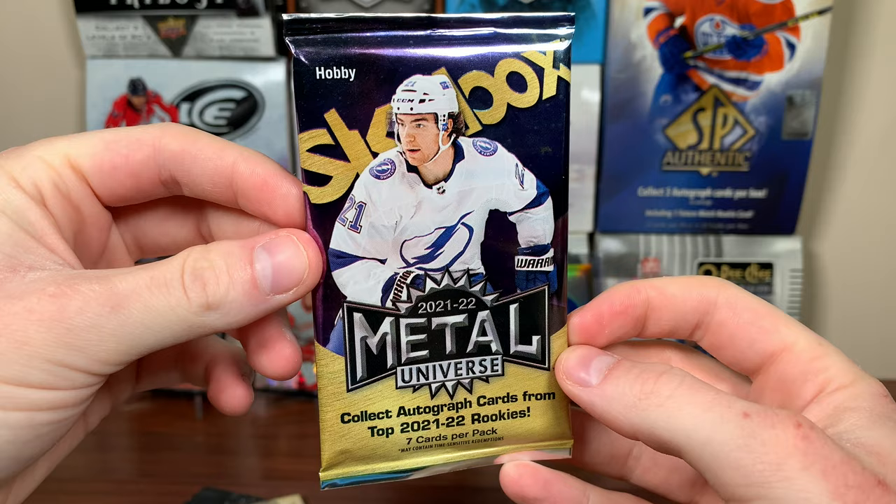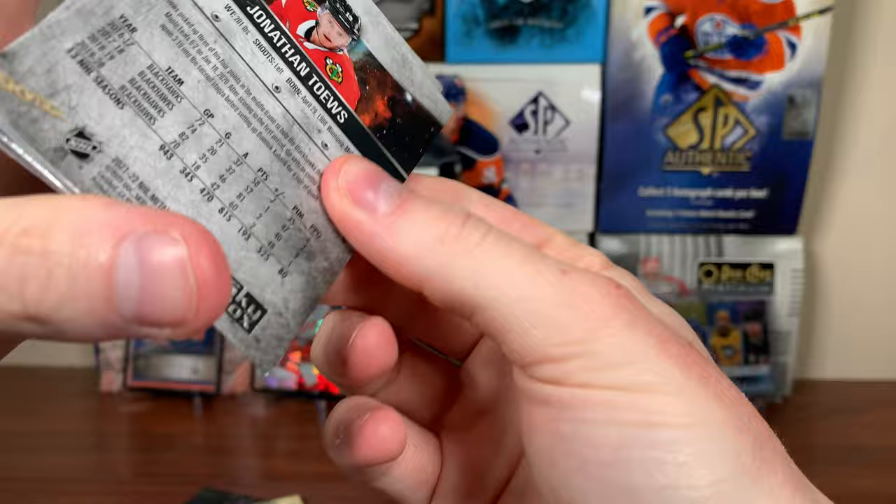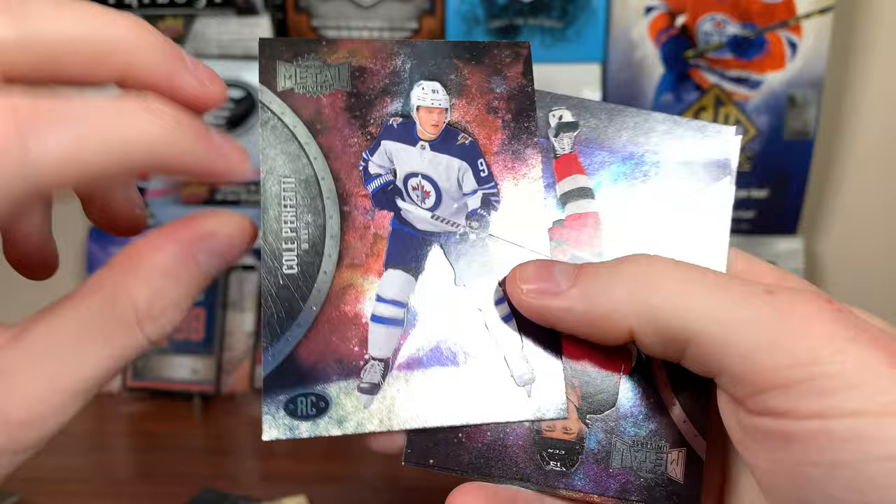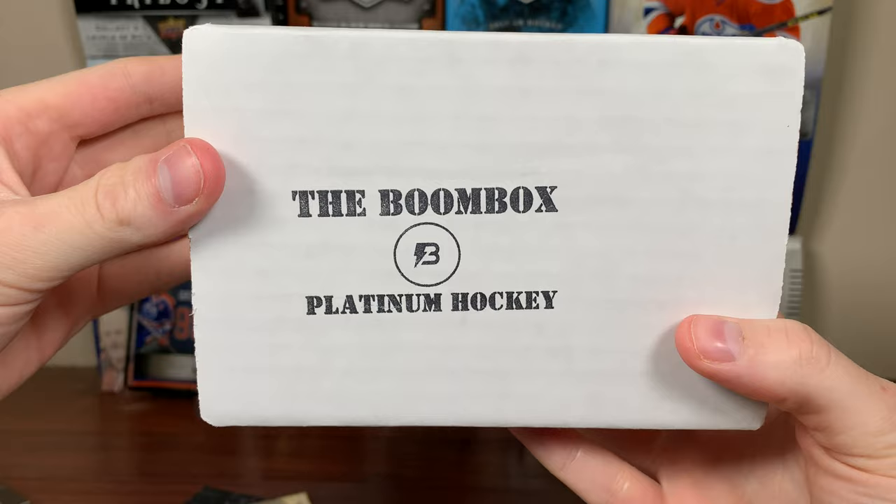And the final pack for the regular Boombox — definitely the best pack: 2122 Skybox Metal Universe. Even though 2122 is nowhere near 2021, let's hopefully get something here and not just a basic insert pack. And we got a basic insert pack: Ryan O'Reilly, Artemi Panarin, Philip Forsberg, and Amped Up Mark Stone. We got a Cole Perfetti rookie — just a regular rookie — and Heisher and Taze. That was the regular Boombox.